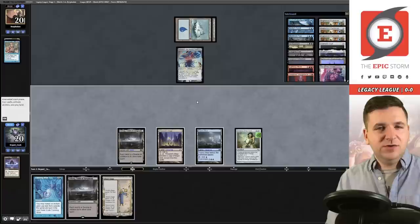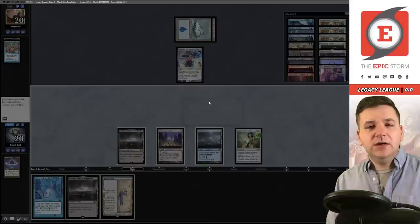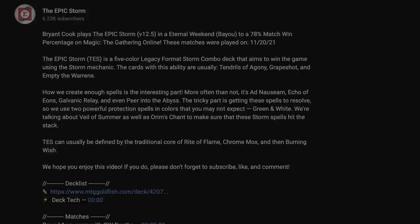Saga is not going to get the job done here — turn-two Show and Tell, brutal. No cantrip required. No outs here. Cannot Cunning Wish for this half of the sideboard. They got me. Zero and one, womp womp.